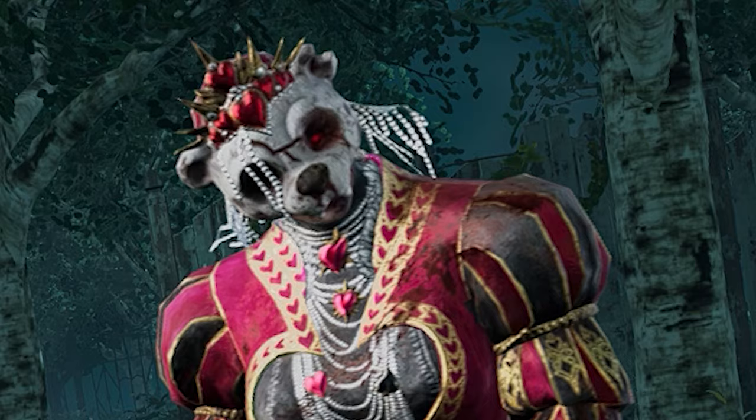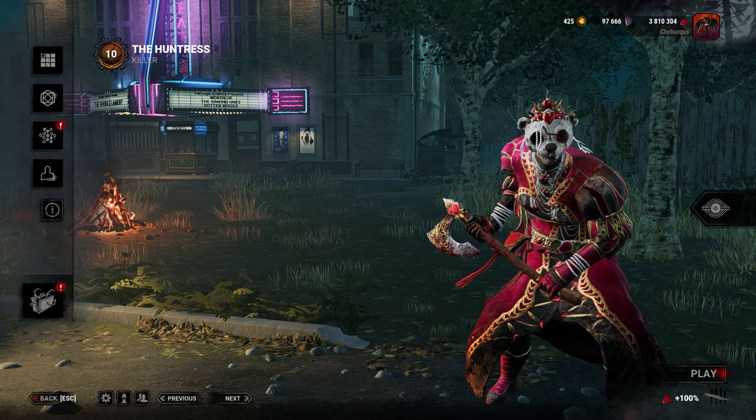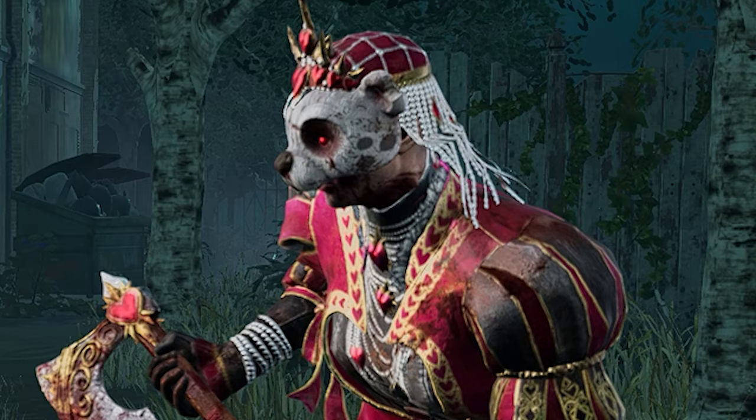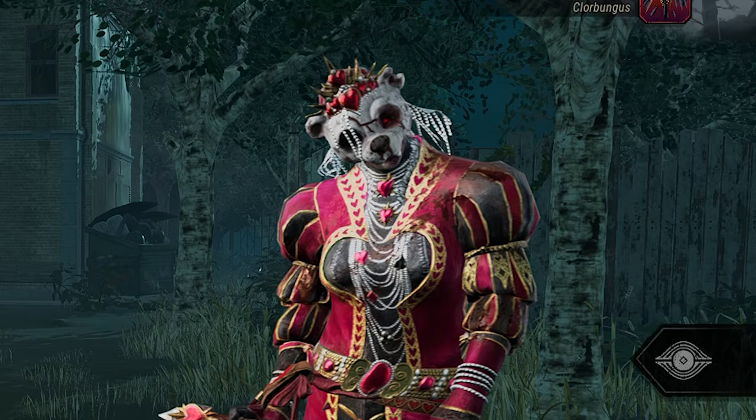This makes it a lot better for chase since you don't have to reload as frequently, but if you paired it with the infantry belt and leather loop add-ons you could actually go into game with 10 hatchets. Having 10 hatchets on top of her other changes made me think maybe this is a little bit much, but it did go to live servers just like that. Apparently behavior was like 'oh wait, maybe this shouldn't be a thing' and decided to remove it in the most recent bug fix patch.